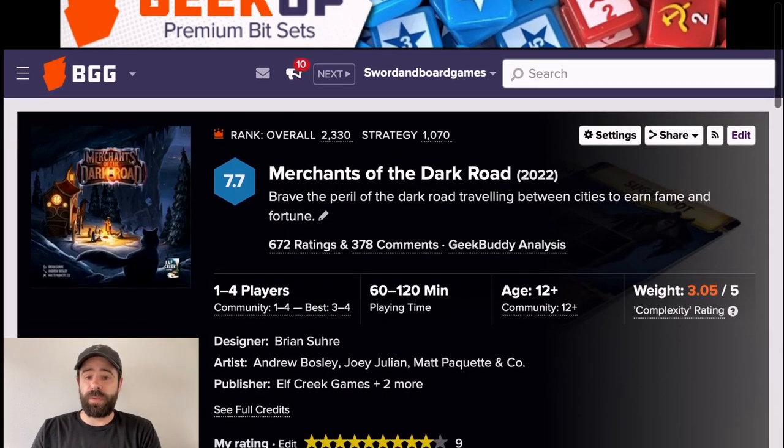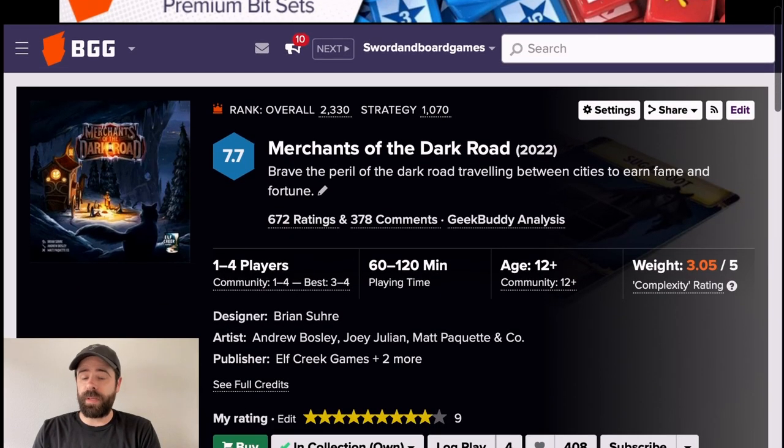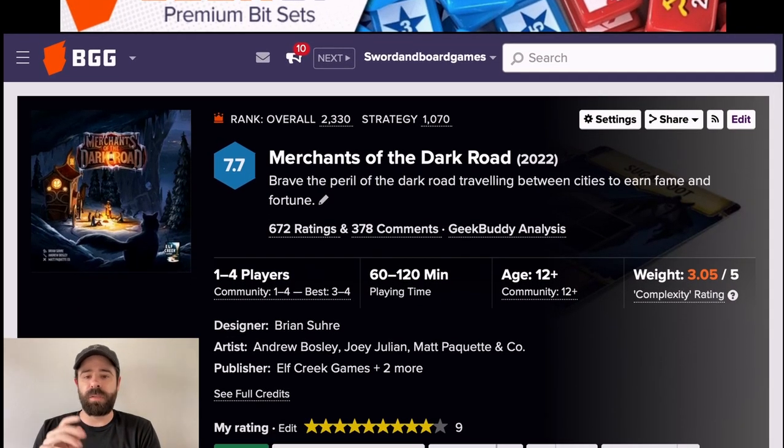This feature is kind of hidden. One day the designer of Merchants of the Dark Road, Brian, messaged me because he noticed I logged a play where my score and the AI score were a little lower than normal. That was because I was playing scenario A5, which is about three rounds shorter — you play with one fewer die, so that's roughly three fewer rounds. So I had a lower score, but I didn't do anything wrong; it was just a shorter game.